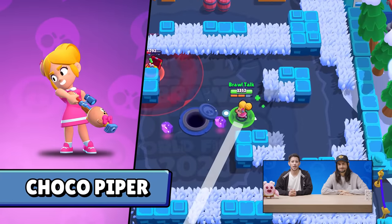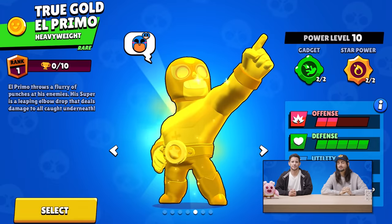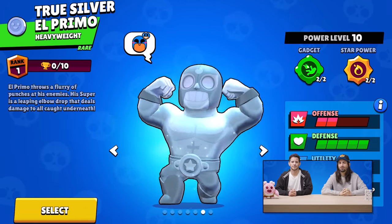The cutest skins ever are coming back with our partnership with Line Friends. We have Sally Nani, Choco Piper, and Coney Max. True Gold and True Silver skins are getting more bling.